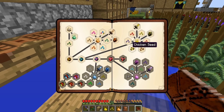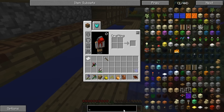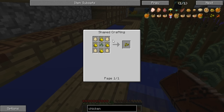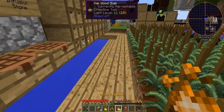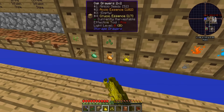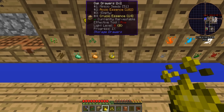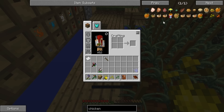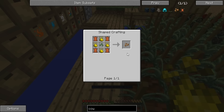Chicken and cow. I'm going to assume that chicken is a feather or an egg. Eggs - that was a good guess on my part. And cow was probably gonna be milk or leather. Leather. Let's see if we have four leather - hopefully we do. Let's cross our fingers.